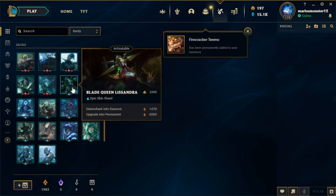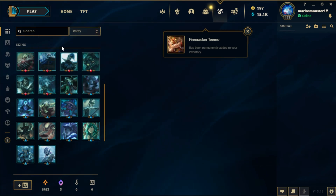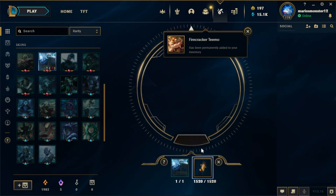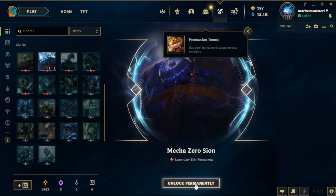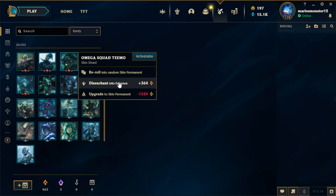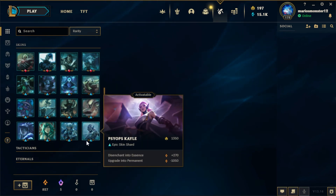Also gonna unlock more. I think most of the legendaries I'm gonna unlock, like Mecha Zero Scion. This legendary Teemo skin I might just disenchant — it's not really worth disenchanting skins though, you get so much orange essence from other sources. Psyops Kale is a pretty good skin.